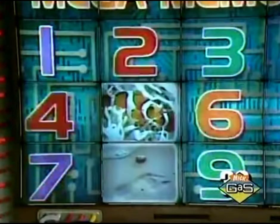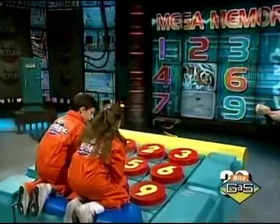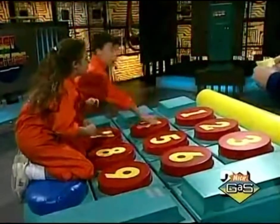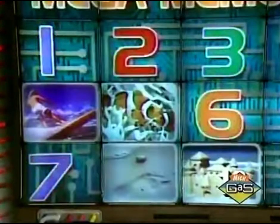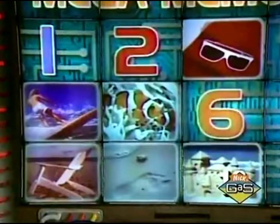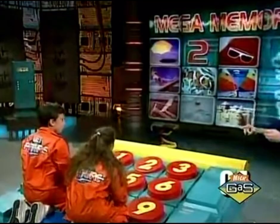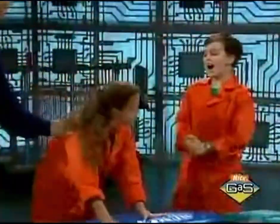Protects you from sun not rain. Four is wrong. Make believe mansion you build at the beach — nine — sandcastle, right. Collect these on the beach. One is wrong. This dude rides the waves. Four — surfer, right. Sit down, put your feet up. Seven — chair, right. Dry off and protect your eyes. Three — towel, right. The best means of water travel. Six — boat, right. Protects you from sun not rain. Six — that's right — one is right. Collect these on the beach — one is right — shells, right. You guys won it!